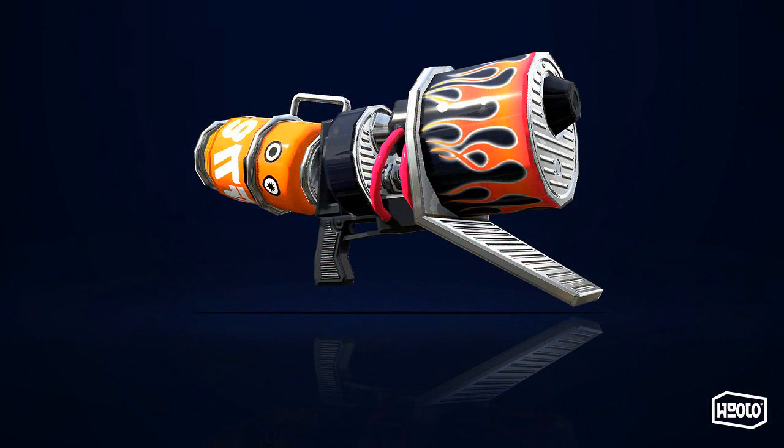First up is the Blaster, which is a relative of the Shooter family, but it fires balls of ink that explode in mid-air. It's a bit lacking in the range and fire rate departments, but when it hits, it hits. And even when it doesn't hit, it can still hit thanks to the Ink Explosion. It comes equipped with a Toxic Mist Sub and a Splashdown Special.